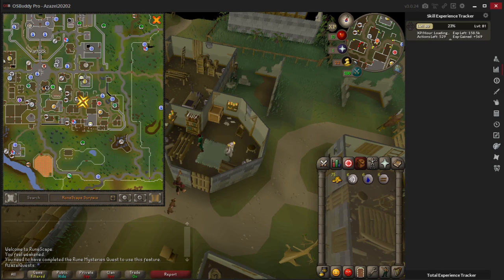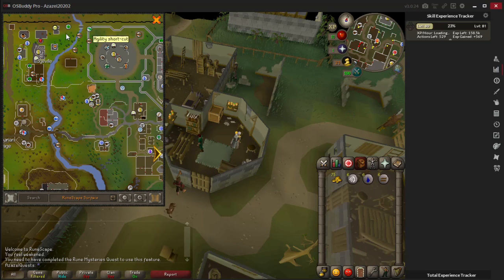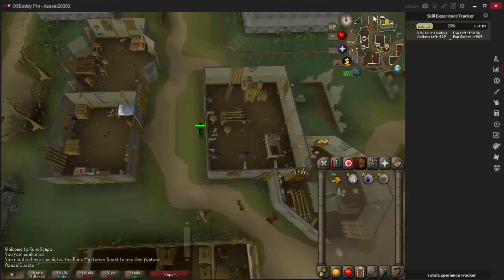Now we're walking to Edgeville. If you have 21 Agility you can actually go through the Grand Exchange and take the agility shortcut which makes the route slightly shorter, but I'll assume you don't have it. We'll be crossing this bridge almost to Barbarian Village and then going north.